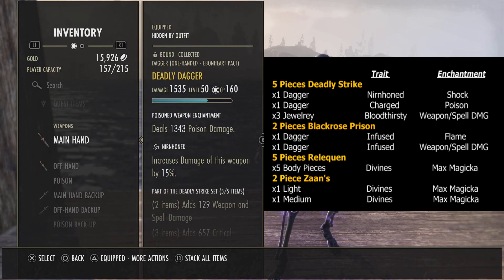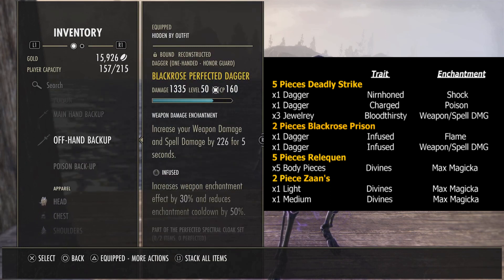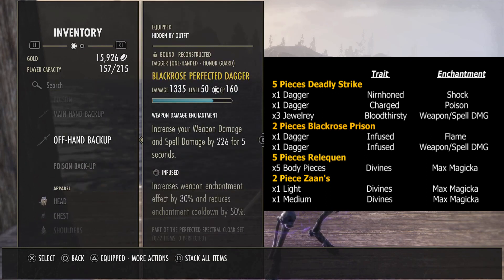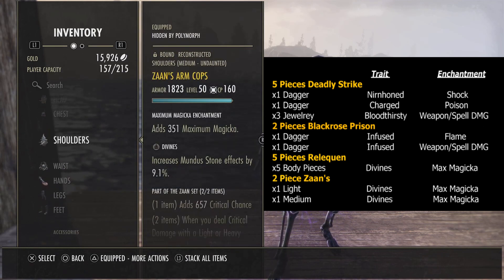For the gear, we're running five pieces of Reliquen paired with five pieces of Deadly Black Rose Prison daggers on the back bar and a Zaan monster set. Breaking down the weapons: in the main hand we have a Deadly dagger, Nirnhoned with a poison damage enchant. For the offhand, Charged with a shock damage enchant. For the back bar, we have two Black Rose Prison daggers — both Infused, one with a flame damage enchant and one with a weapon and spell damage enchant.